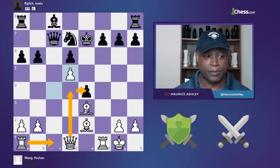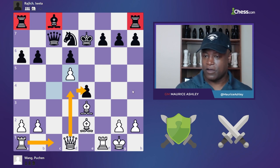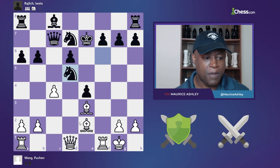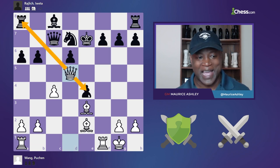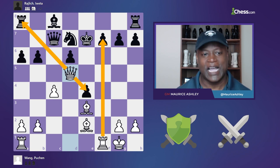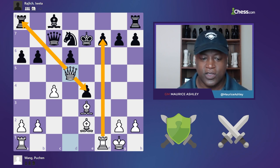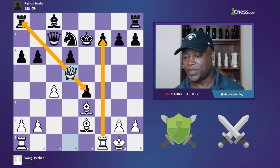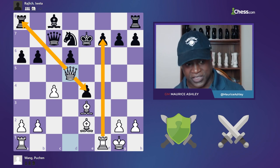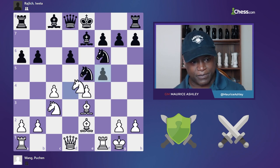That king looks delicious. The attack on the c-file looks great, the centralization of the pieces is strong, and that pawn's not lasting more than two moves. You're not developed at all. This is material versus dynamics — and you don't want to grab material when you're not developed. Even here, keeping the activity and the threats is crushing and dominant. So that's why black played castles.